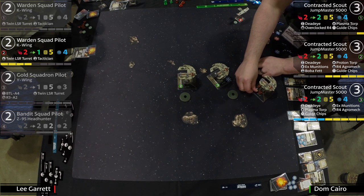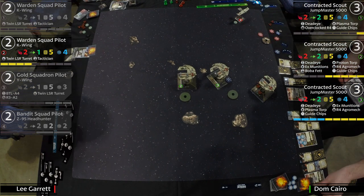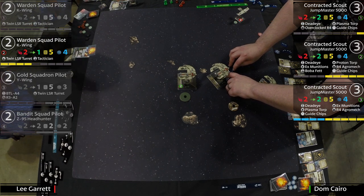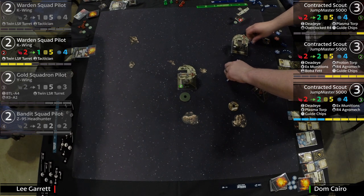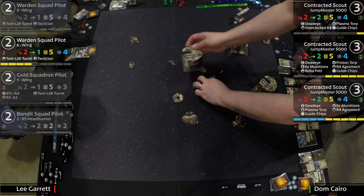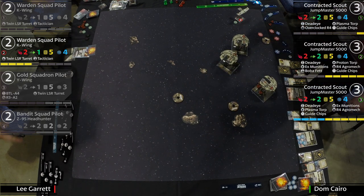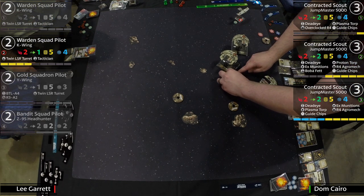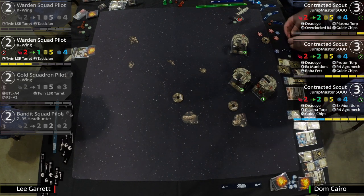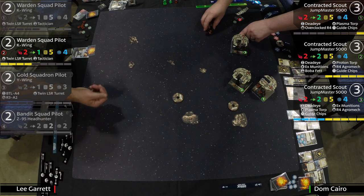Don needs all the MOV he can get here. At range two, slapping at the K-Wing — hits become hits. Spending the focus, taking a hit, down to three hull. He's not handing anything to his opponent. TLT fires — three hits, couple evades, just one shield down. This could still be bad if Lee chips away at a Jumpmaster. Don chose not to shoot with number two to avoid taking return damage.